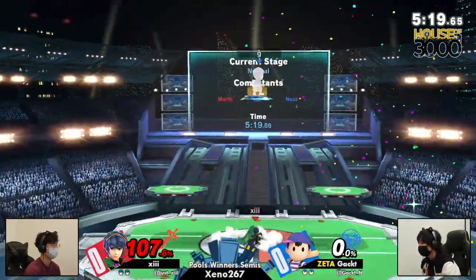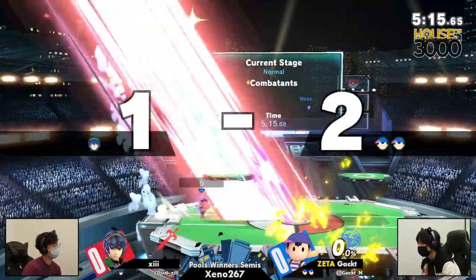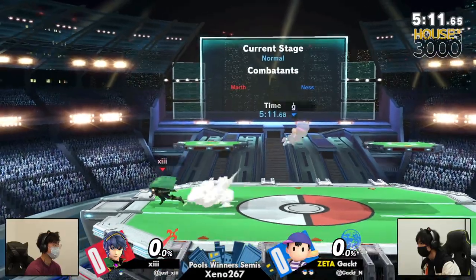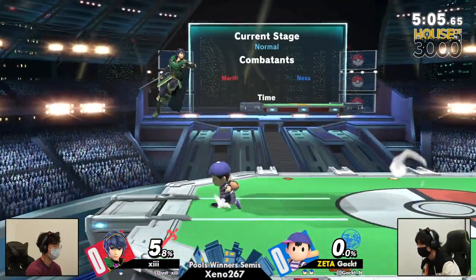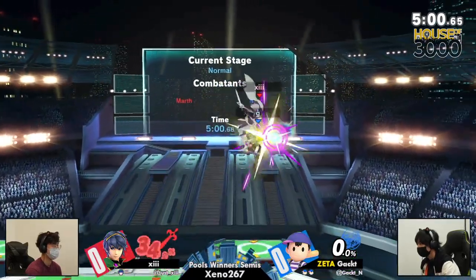There's the up tilt — oh my goodness. That up smash covered pretty much everything. That was a rough position for 13. Maybe a get-up attack might have helped 13 in that situation, but I think Gact baited out any other options.